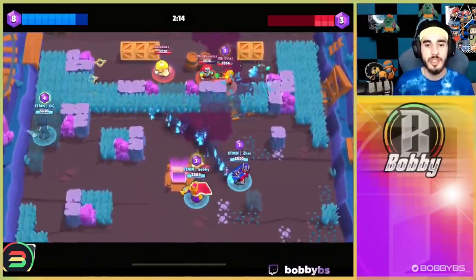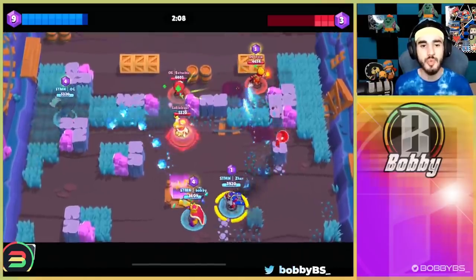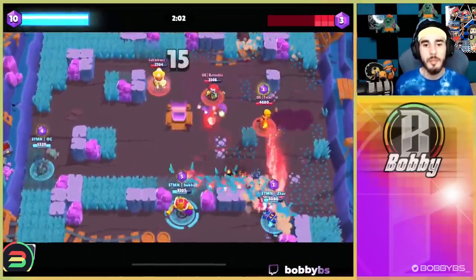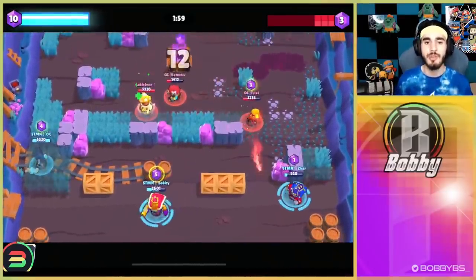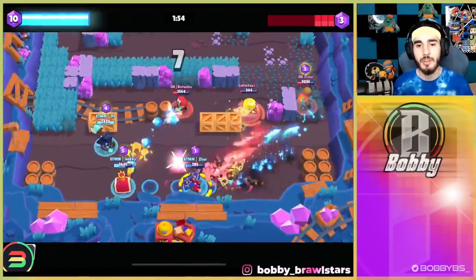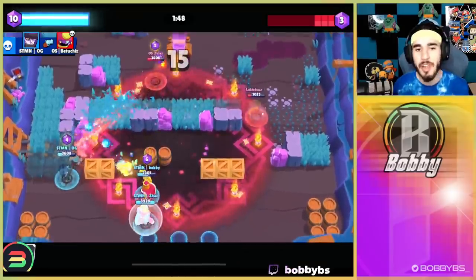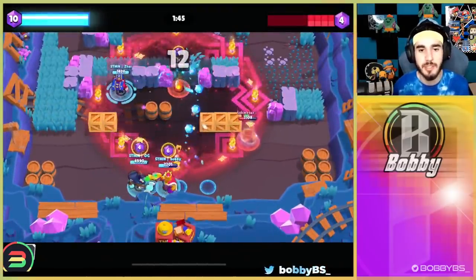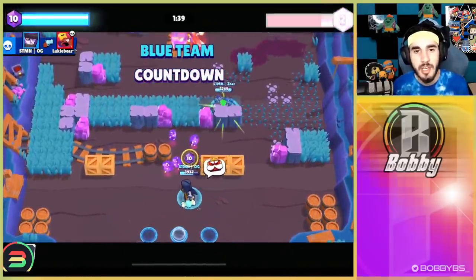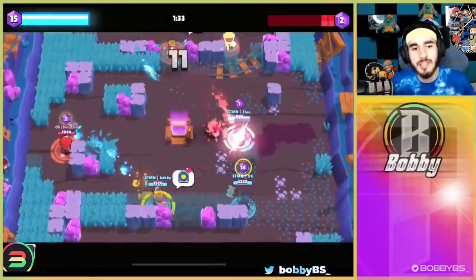Apparently I'm now Rico gem carrier. I almost get a nice super but the Gene has pull, so if I went any closer I'd have been pulled. Czar baits the super, which is really nice — it's now nine to three. OG's just being a presence in the middle because he has gems and can't give them four, as that would change the tide. They move in, I get a clip on Lukey, Czar goes down, I pick up the gems. OG gets a kill — OG's Mortis is just a scary experience.